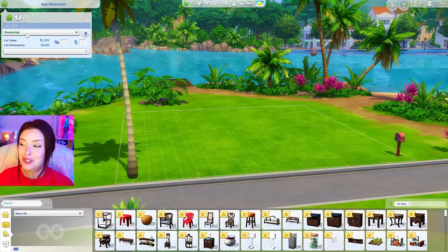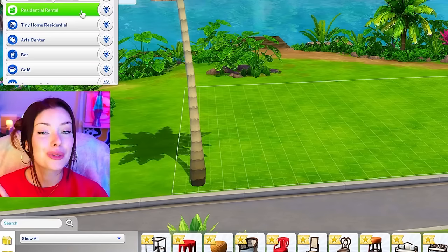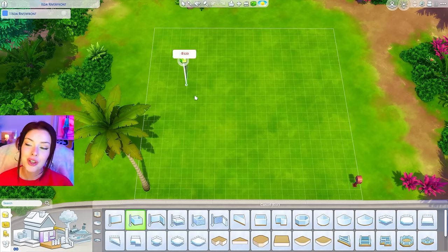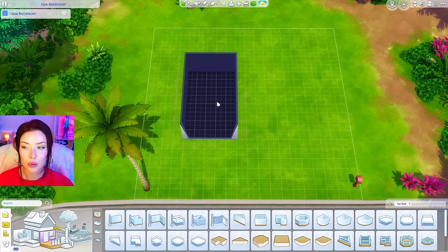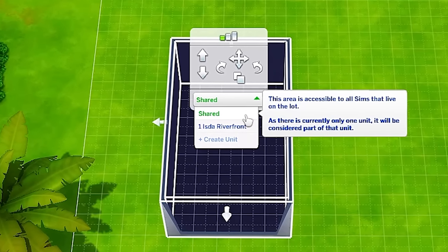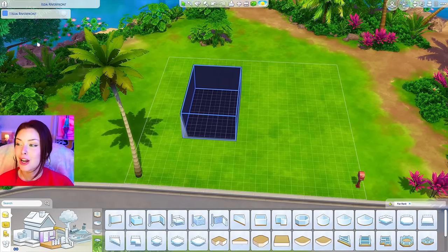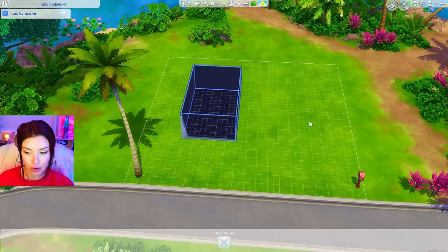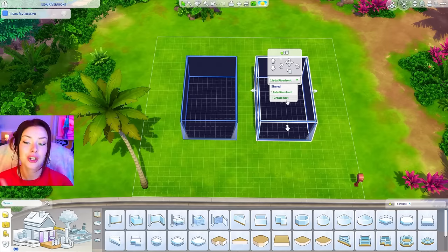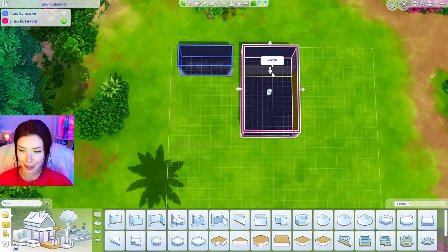The first thing we have to do is come up here and change the lot type to residential rental — this is going to be the lot with rental units, making it the multi-unit home. Building the multi-units is pretty simple: you click on the room, you have the option to make it a shared room between all tenants, or you can click below that to make it unit one. They also color code them, so if you build another room you can create a second unit, and continue doing that.